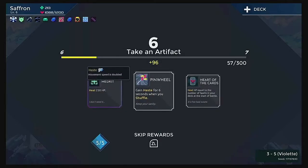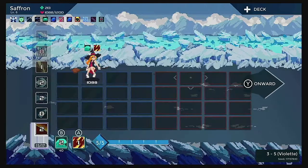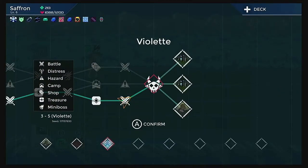We can get a medkit, or Pinwheel — gain haste for six seconds when you shuffle — or the Heart of the Cards, which is free heal estate. I'll take that. You have to believe in the heart of the cards if you want to win.